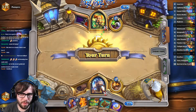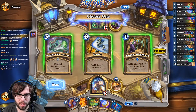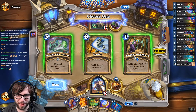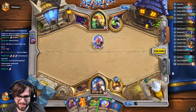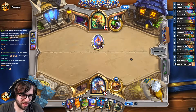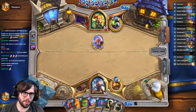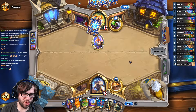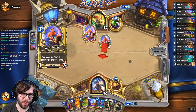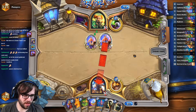This deck could go ham really fast, so we've got to just be ready for things. I'm going to play this — it allows us to curve out these next couple turns and contest the board against this aggro deck. He's just super confused — he's like, is this guy playing a Beast Druid? A token Beast Druid?